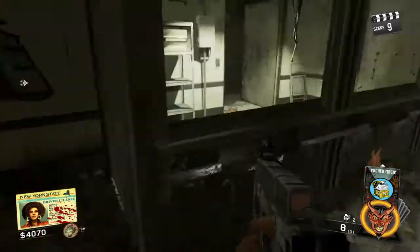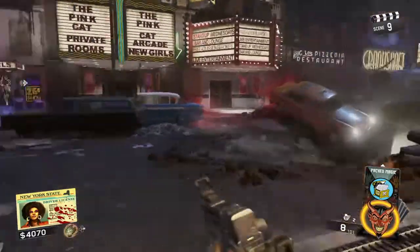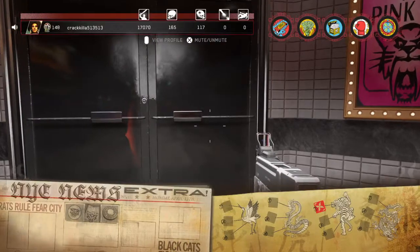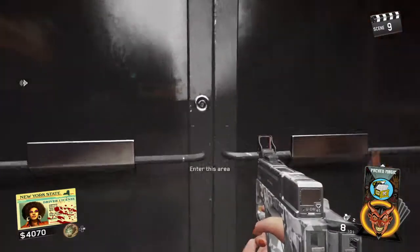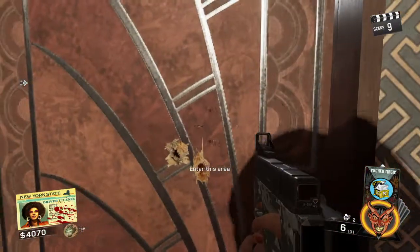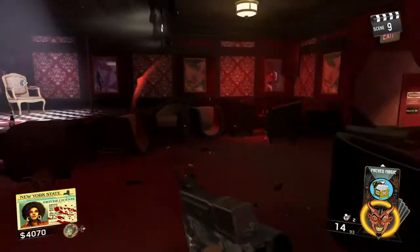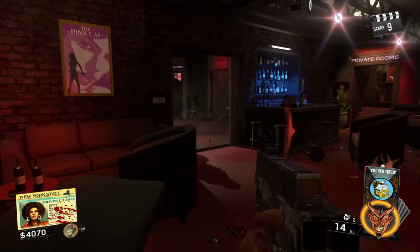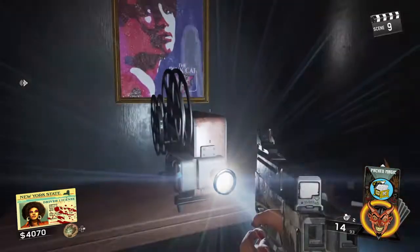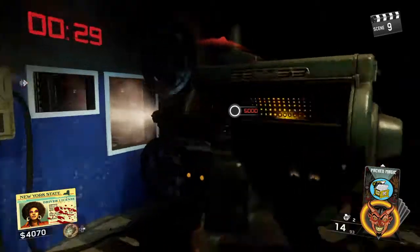Now that you got all your pieces, you can go open up the doors. This door right here is actually what uses the pink ticket — opens that up. And this door right here is actually the pack-a-punch door — it uses the coin. And then the reel goes on there.